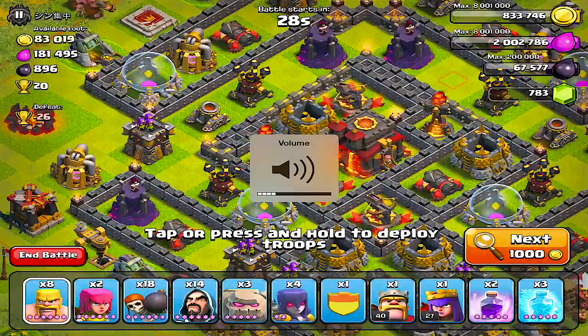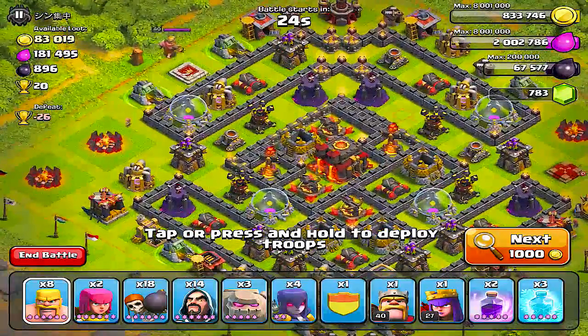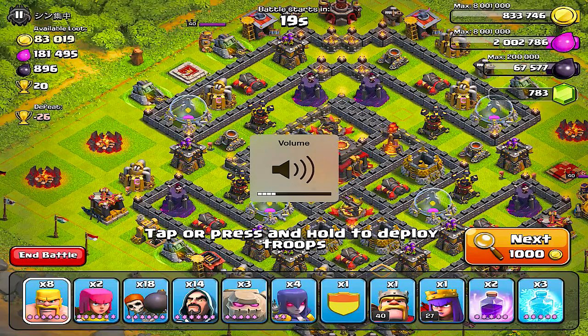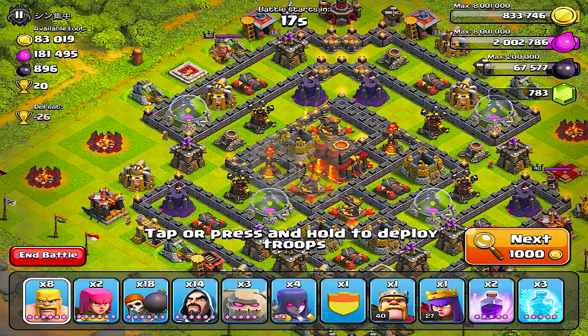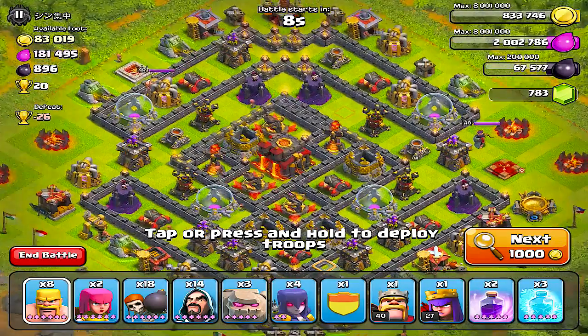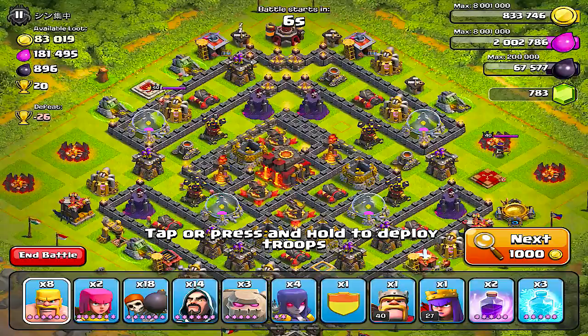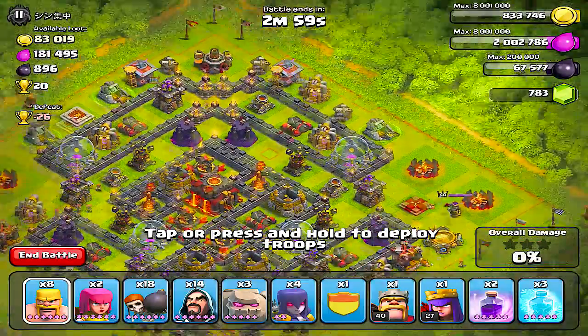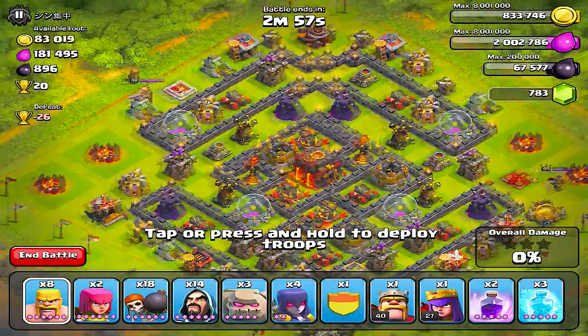I'm looking for something good. This doesn't look too bad — we got 20 trophies. There's not a lot of money, but it looks pretty good. Let's go ahead and do this one. Now if you want a successful raid, you must pull the heroes. Take them to the corner and beat them down. That's what we're gonna do.